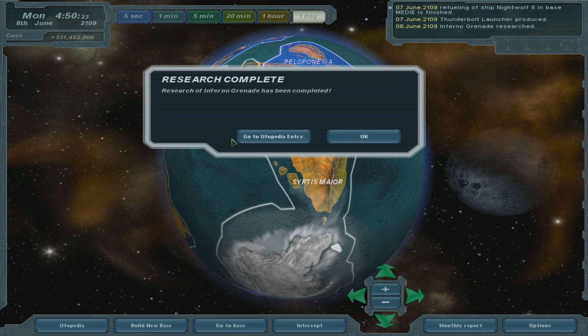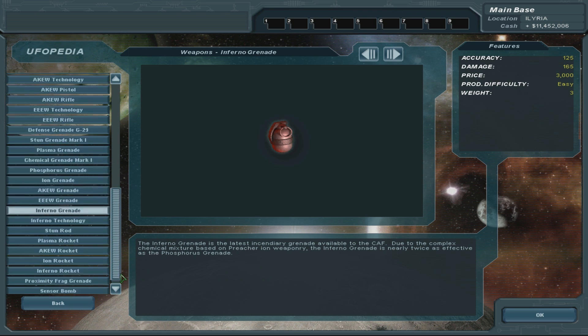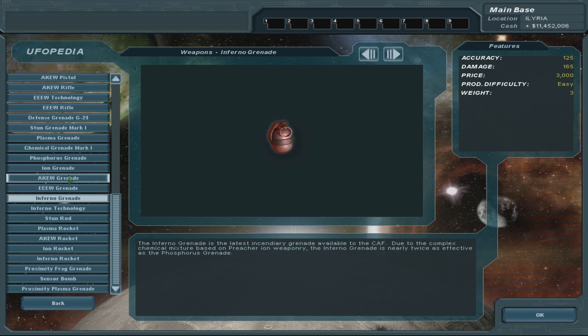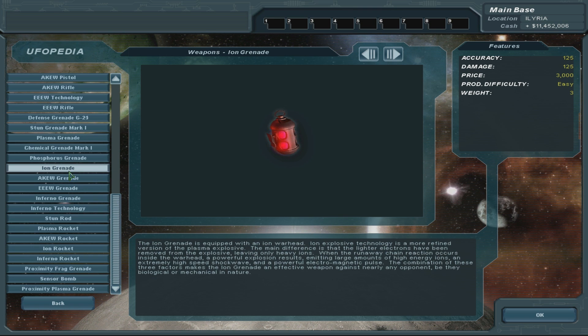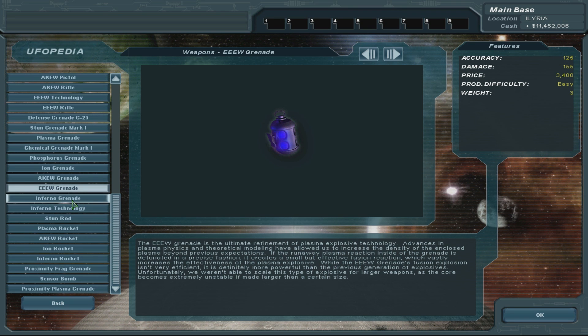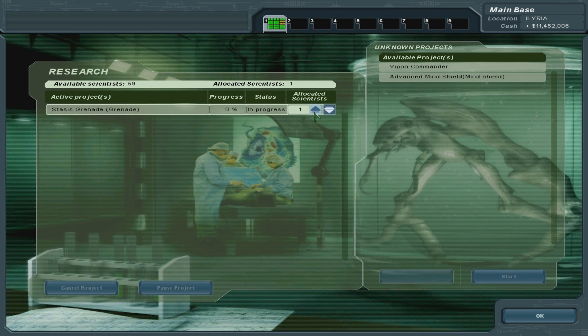I need more interceptors though, that's a problem. Inferno grenade - the inferno grenade is the latest incendiary grenade available to the CAF. Due to the complex chemical mixture based on preacher iron weaponry, the inferno grenade is nearly twice as effective as the phosphorus grenade. A Q grenade is 140 - these go up in damage. So that's a bit weird.